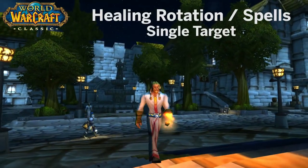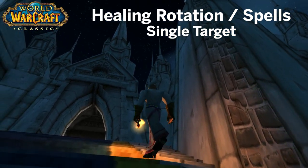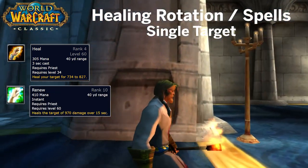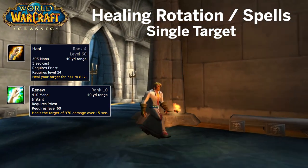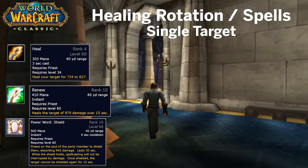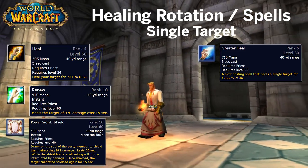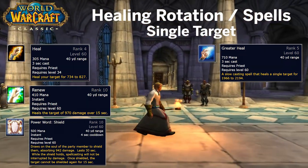Now that we know the builds, let's continue with the single target healing rotation and spells that you should use. Use Heal as your primary mana-efficient heal for long fights. Remember to keep Renew at max rank up on your most important targets that are taking consistent damage, such as tanks or melee DPS that keep getting hit. Use Power Word Shield on tanks — this will mitigate some of the incoming damage. Greater Heal should be used if you have enough time to cast and a target took heavy damage.